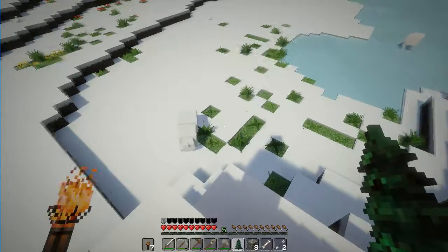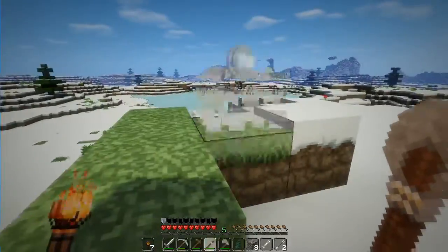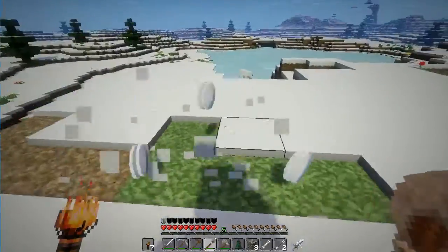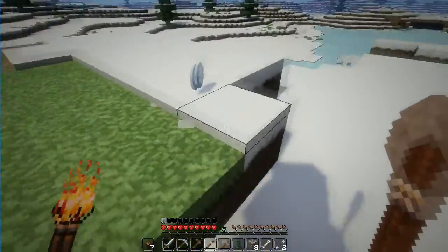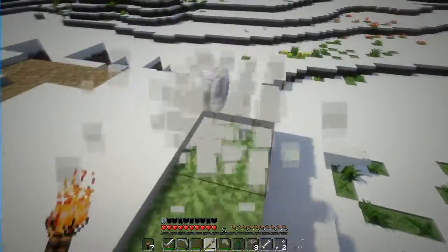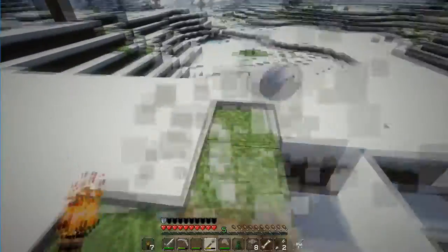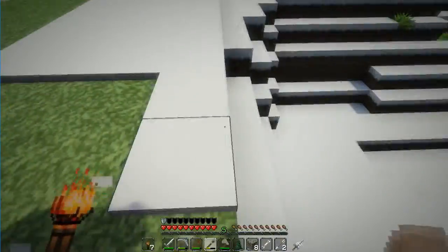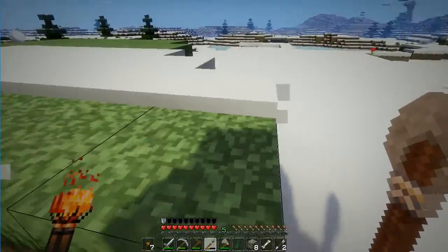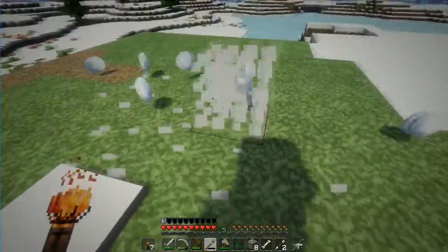Good to see you guys. I do love the polar bears. I'm going to start getting this up. I'm going to want some of this snow anyway, so I'll go ahead and pick these up. I'm going to need dirt in order to make molds for the water. If I recall correctly — I read it a couple days ago — the water will freeze as long as there is a solid block next to it, so that's what we're going to do.